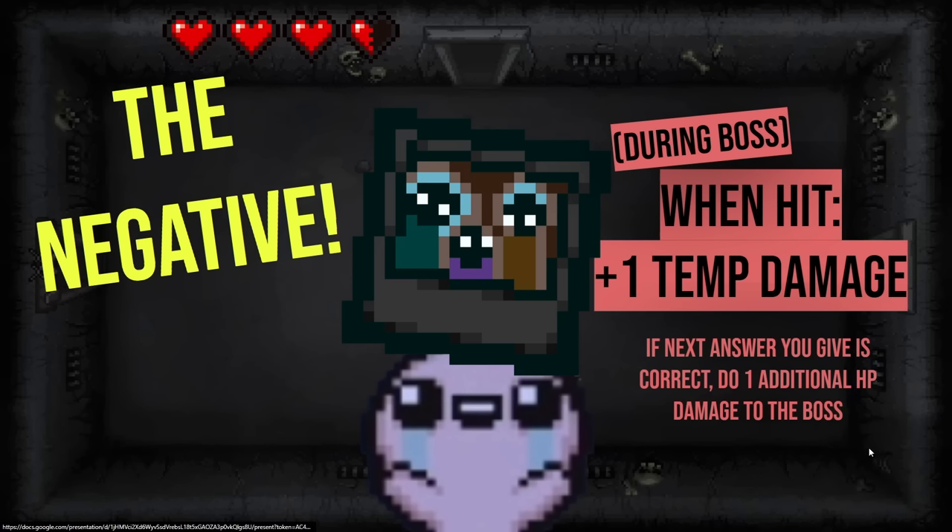You get The Negative — new item! So what this one does is whenever you get a question wrong on a boss, the next answer you give — if it's correct — does double damage. So if I get hit, the next time I hit back it's double. Correct, but it has to be the next time. If you get two wrong in a row, you've missed that opportunity. Since you got one wrong then another wrong, the next answer you give will be double.